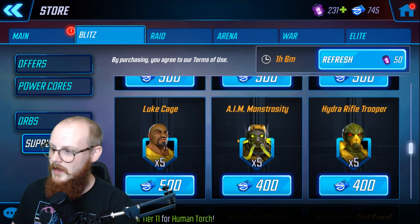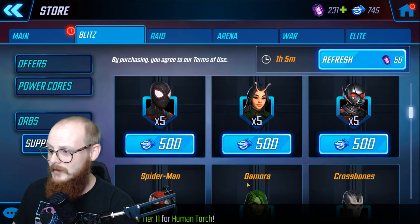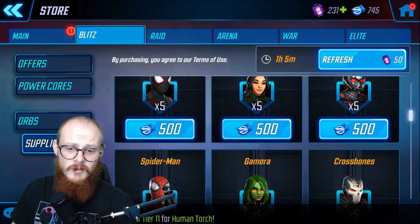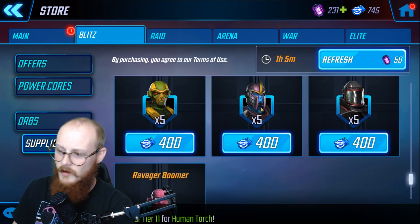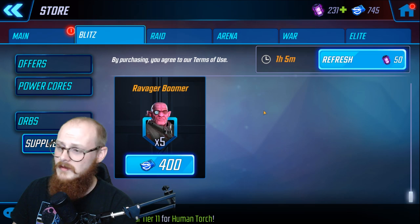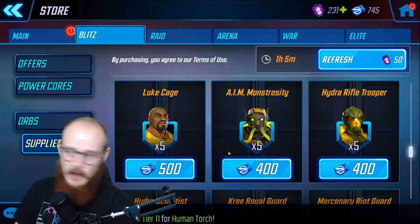From there, it's kind of whatever you want to do. Star-Lord is a very good legendary — one of the best in the game — so I recommend Mantis or Gamora. Mantis is a great healer. Crossbones you may not even need to unlock from here since there's a campaign event for him. Miles is good. Kree Royal Guard is used for Nick Fury, who is amazing. Mercenary Riot Guard can be used for payday events, which helps you get more gold. It's really going to be what you want your path to be, and there's no one who can determine that except for you.